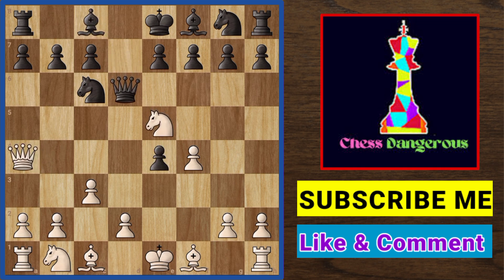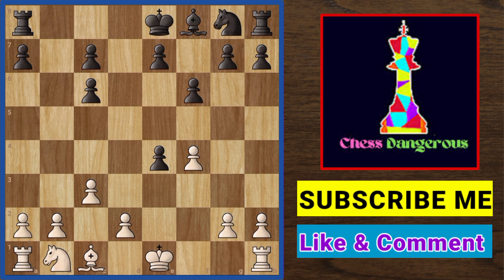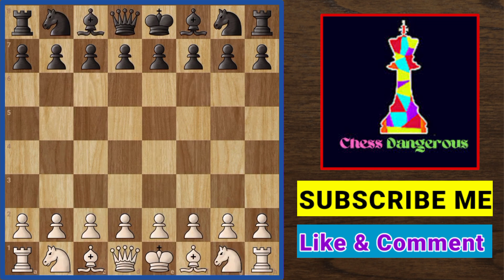Going back to this position — if black attacks your knight, we simply take the black knight. The black queen cannot recapture because white plays bishop b5 and the black queen is trapped. Going back — if black recaptures with the pawn, we take the e4 center pawn. Actually in this position black's best move is bishop d7. Pay attention to the board — this final position is good for white.